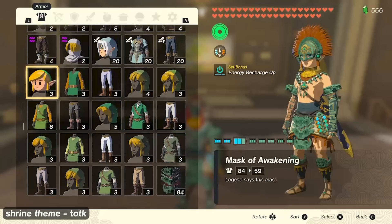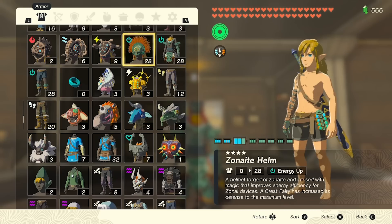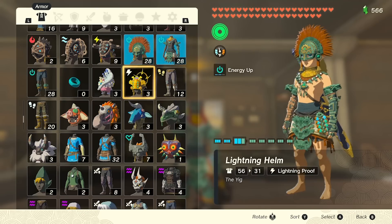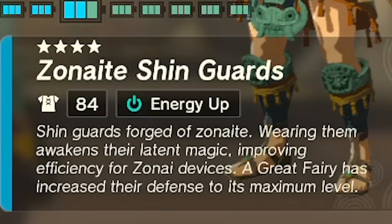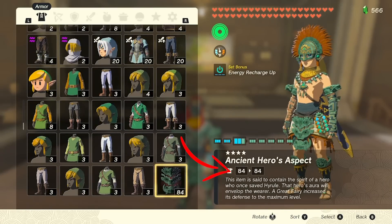His entire outfit, with the exception of his hair, matches the Zonite set exactly. That set is said to be forged with Zonite and imbued with latent magic that, when worn or awoken, improves the energy efficiency of Zonite devices. When worn all together, it also has very high defense — the same level as the Ancient Hero's Aspect.